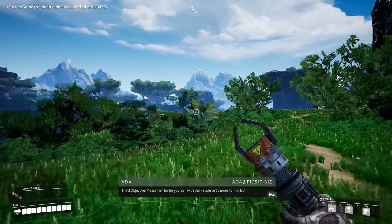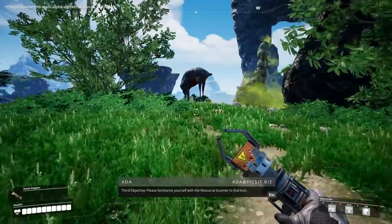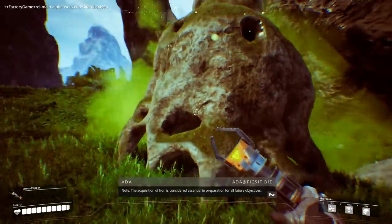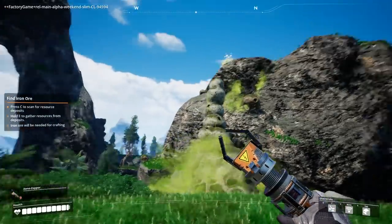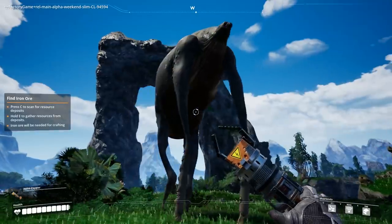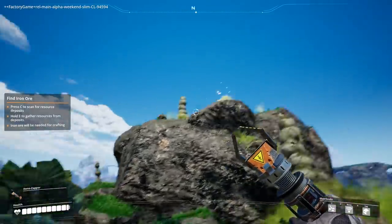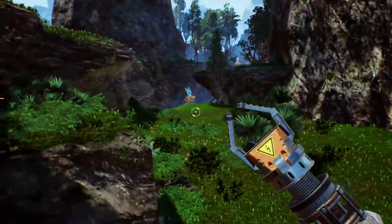Second objective - please ensure you have your FICSIT Incorporated equipment. Hey, look what I found - zap zap zap! Please use the resource scanner to find iron. The acquisition of iron in preparation for future objectives. I'm losing health - it's like swamp island. What is that? There's a glowy bug up there. What is this? It's a walking wood tick - I can probably zap it, but that's probably a bad idea. I'm gonna go steal that sparkle bug. I'm taking too much damage - stay away from sparkle bug!